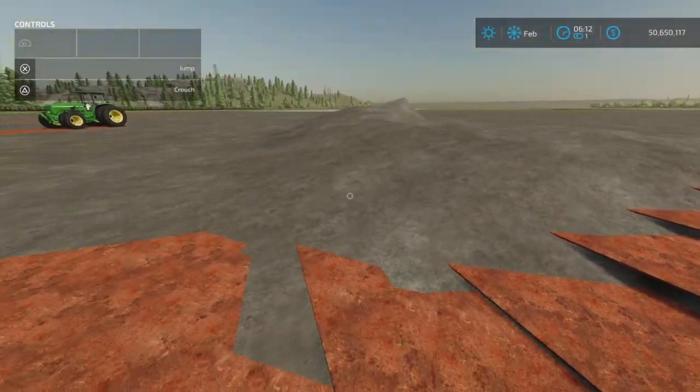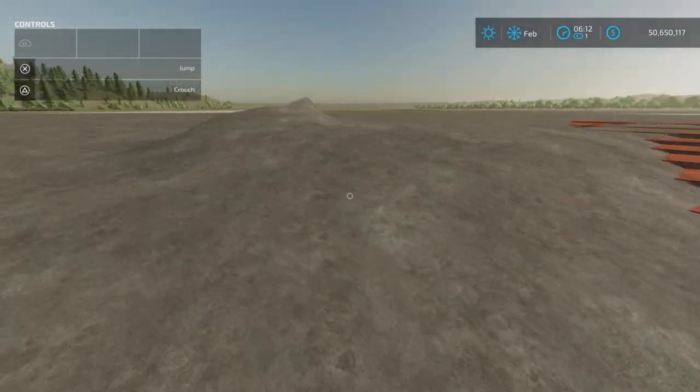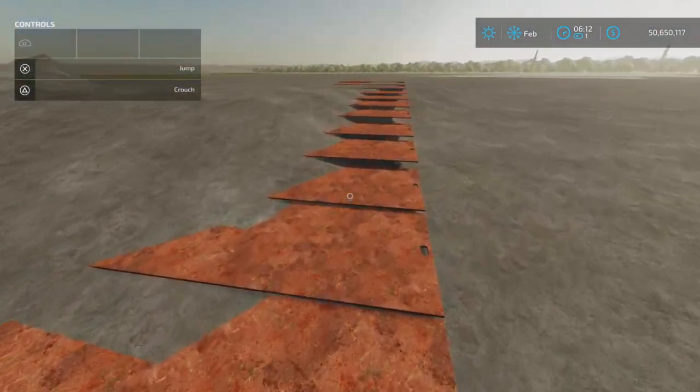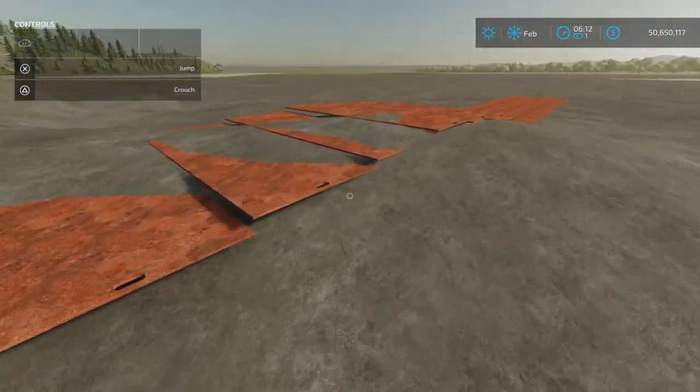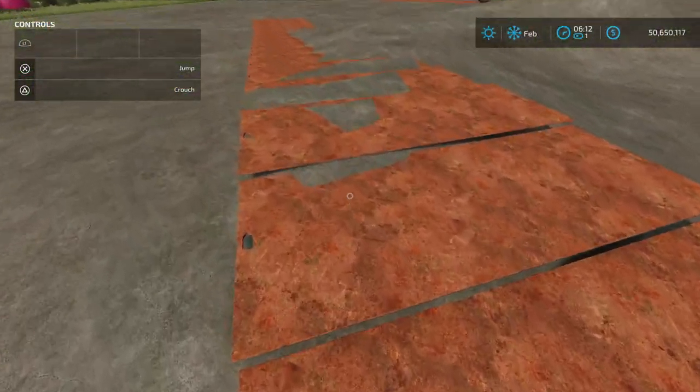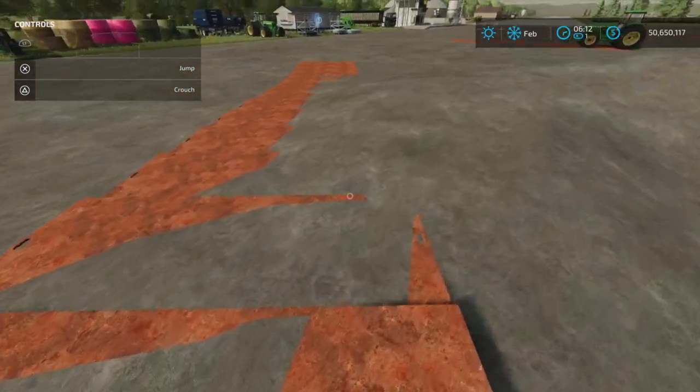You want to put it over ground that is as smooth as possible. It will probably adjust to a little bit of unevenness, but at some point it starts getting very clipping-heavy, as you can see here.